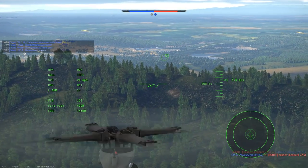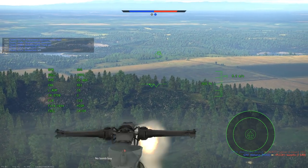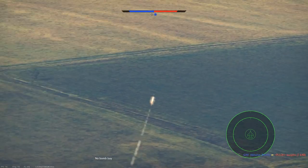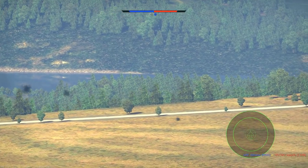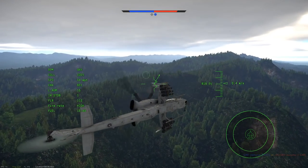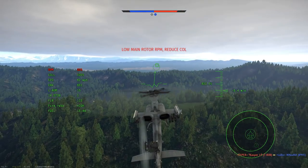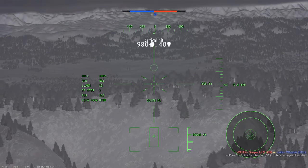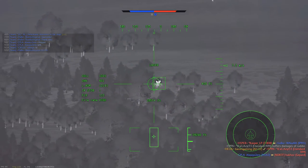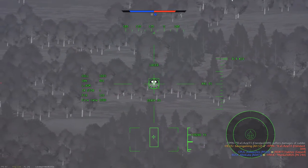Coming up next, we have a double whammy of air kills. First, the Alpha Jet, a French jet fighter — I fire the AIM-9L, and this is a very good demonstration of the long flight times this missile is capable of while intercepting a target. The rocket engine has finished firing, no longer propelling itself, and the missile just continues gliding, hits the target, and that's a kill. Generally, that is a much longer flight time than you would get with MANPADS missiles such as a Mistral or a Stinger.